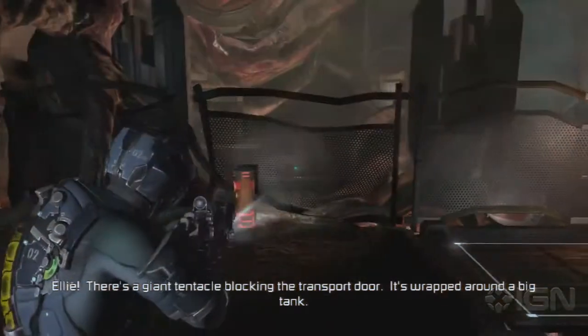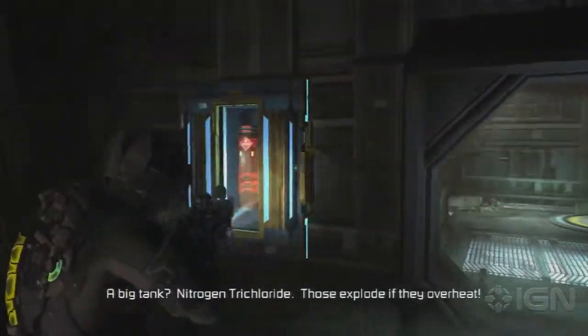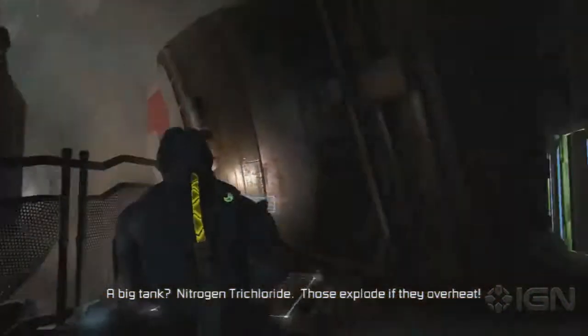Ellie, there's a giant tentacle bar in the transport door. It's wrapped around a big tank. A big tank? Nitrogen trichloride. Those explode if they overheat. Perfect.